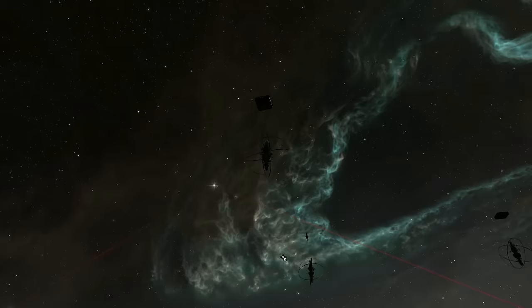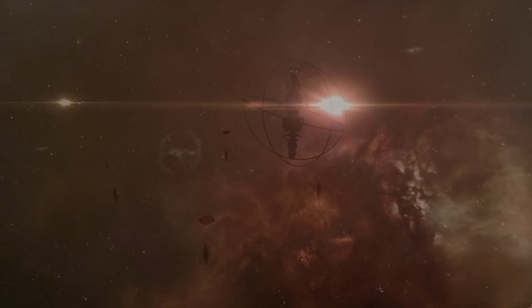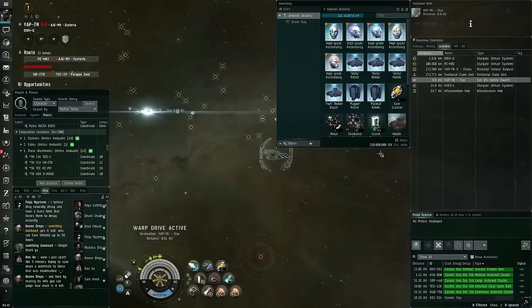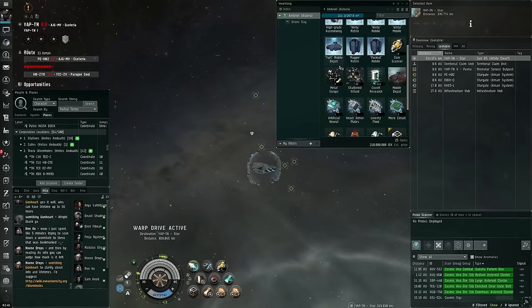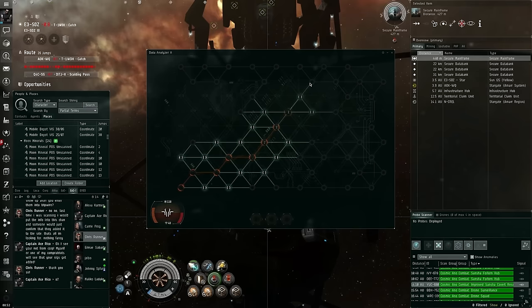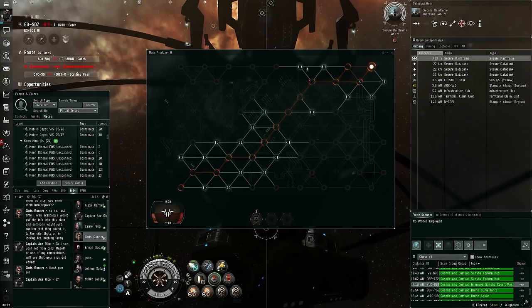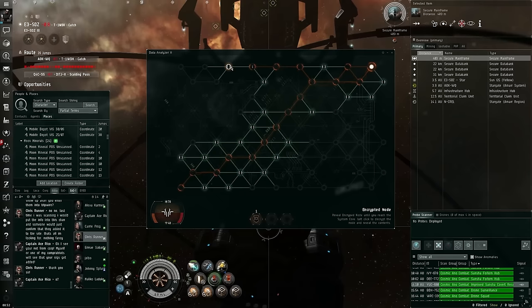When you're in a ghost site you really have to make sure that everything you do is perfect and that you have a good system you can replicate each time. Every second is vital — literally a couple of seconds can be the difference between making 20 million or 600 million. You have to burn between cans as quickly as possible without failing any hacks, because failing a hack means losing your ship and all the loot, which in an improved or superior ghost site could be 600 or even 700 million in a single can.